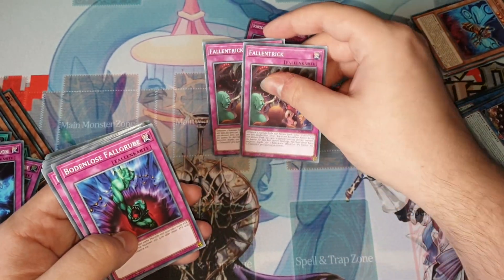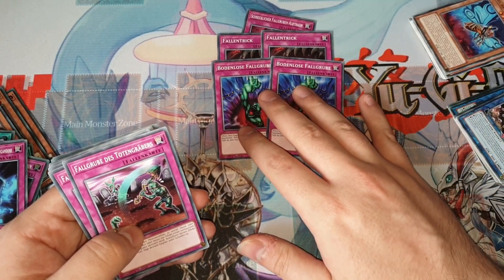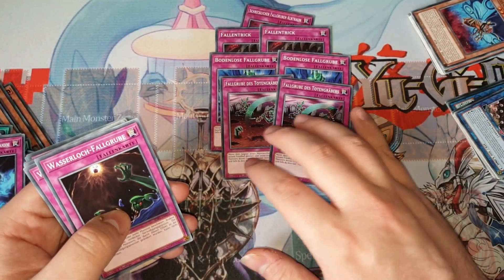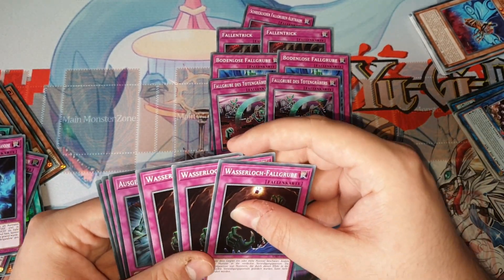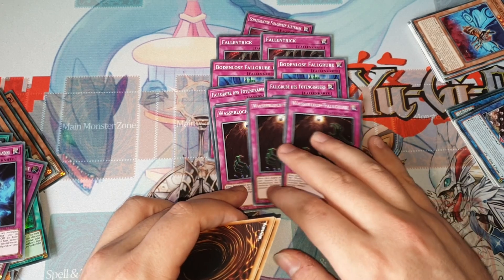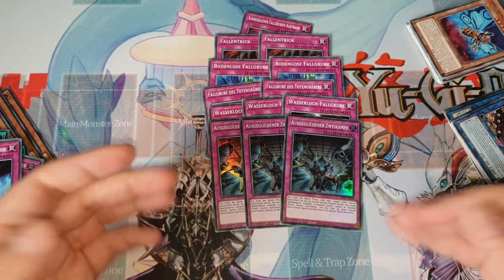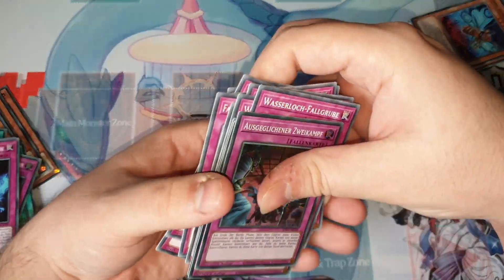I play two Trap Trick, which can essentially give you access to any other trap card in your deck. I also play two Bottomless Trap Hole, which is pretty good against almost anything. Two Gravedigger's Trap Hole, mainly against hand traps but also against stuff like Despia. Then three Floodgate Trap Hole — I'm playing it at three specifically because of Kashtira matchups I'm expecting at locals and regionals. In other formats I'd probably cut it to two. And then the other best trap card in the deck is Evenly Matched, also a Trap Trick target and the best going-second card the deck has.